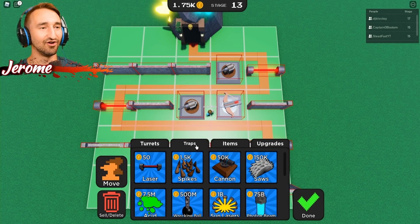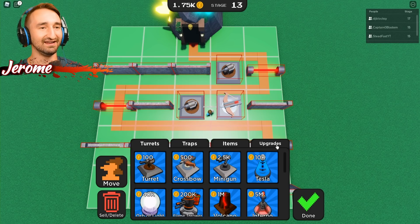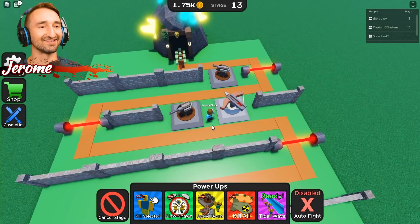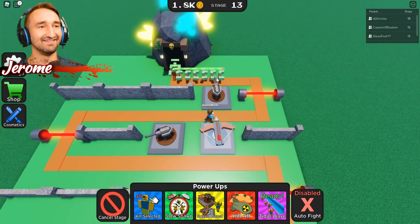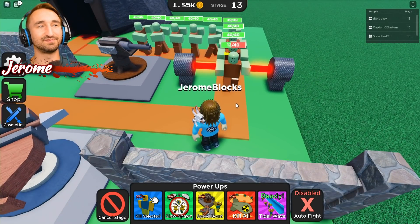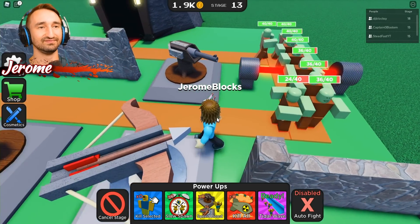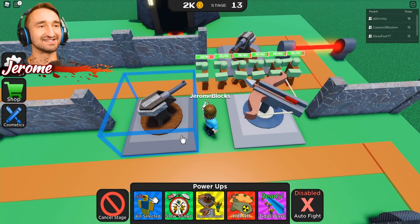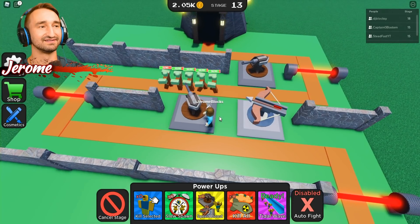Okay, weird. Let's go back to turrets and do some maneuvering. I'm gonna save up for the minigun — I can almost buy that. I want to see what that's all about. I bet you it's so crazy. Oh my gosh, these new zombies are at 40 HP each! That's not a small number. I can almost upgrade.